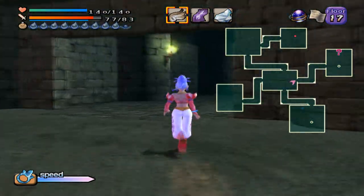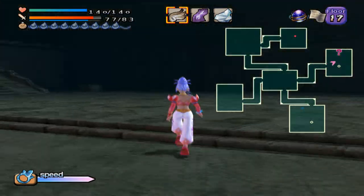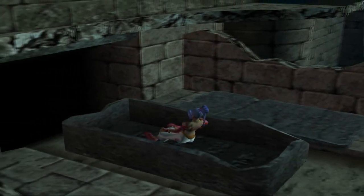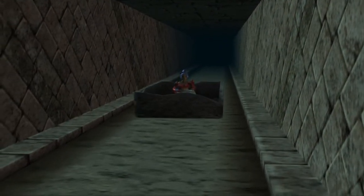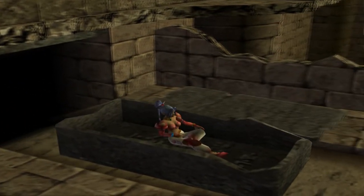I'm actually going to skip that one enemy up there — there's only one up there and it's way out of the way for 24 ABS. One thing worth mentioning is you can reset the floors as much as you want. When I leave this floor and then come back, all of the enemies will respawn, so we're able to do the same back floor multiple times without having to keep using back floor items to access these floors.